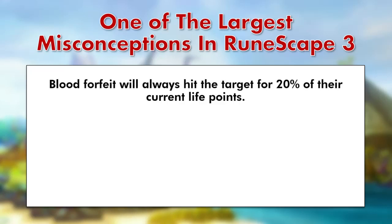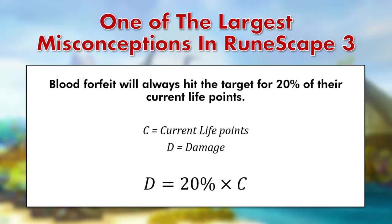I asked a handful of my clannies what they thought the passive effect of Blood Forfeit from Enchanted Ruby Bolts did, and the overwhelming response I got was: Blood Forfeit will always hit the target for 20% of their current life points. We can describe this mathematically by calling C the current life points and D the damage dealt, giving us the simple equation D = 20% × C, which makes sense.